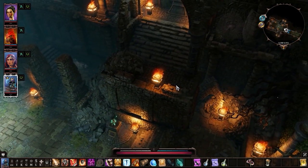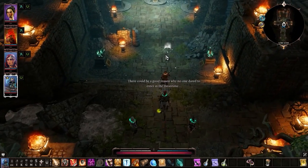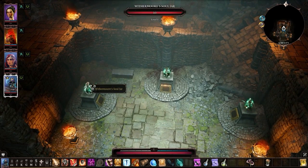And there you go. There's one chest over here, you can loot it. The loot is random. The Soul Jar that you're searching for is this one.